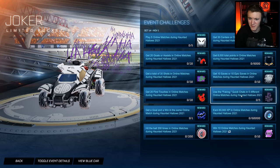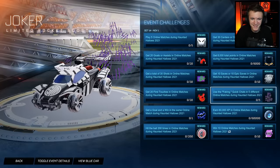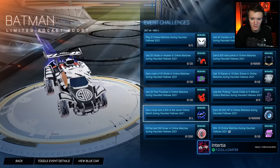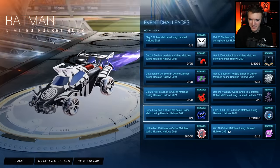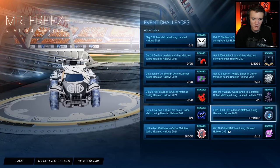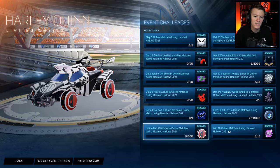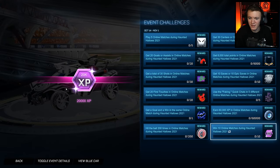Use the faking quick chats in five different online matches — you get this Joker boost. Get a goal and win in the same online match during Haunted Hollows 2021 — that's a cool boost, like a little bat with bats coming out. Earn 60,000 XP in online matches — you get these Mr. Freeze wheels, a little different variant of K2 wheels it looks like. Hit the ball 200 times in online matches and you get these Harley Quinn wheels. And then win 10 online matches during Haunted Hollows 2021 and you get 20,000 XP.